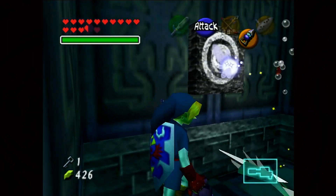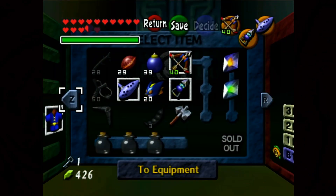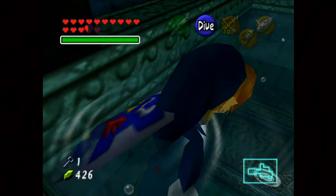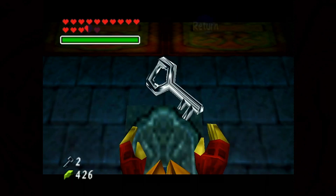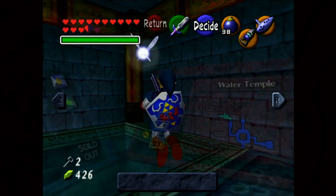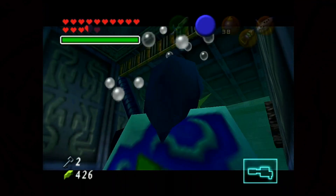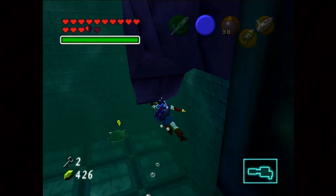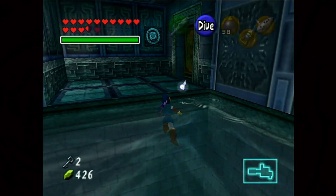We're locked behind the gate — remove the Iron Boots, and there's actually a way up, so we weren't completely trapped. We have yet another small key. On the 3DS, the ocarina is not an equippable item — there's a dedicated ocarina button that's always mapped. So you don't have to worry about equipping and unequipping it, and you have four item slots without worrying about the ocarina. You can have your bow, hookshot, bombs, and Iron Boots equipped, which means you're never opening up menus in this dungeon.